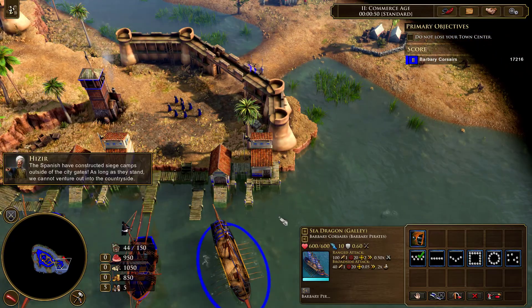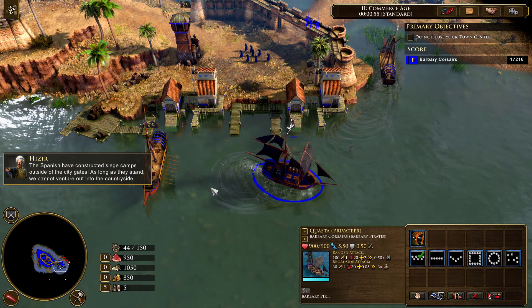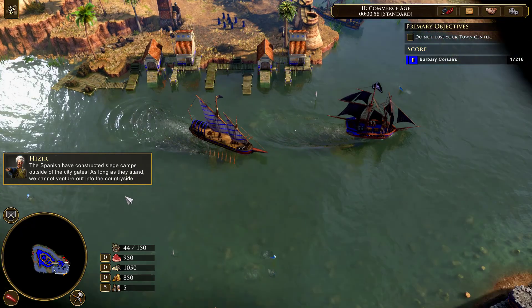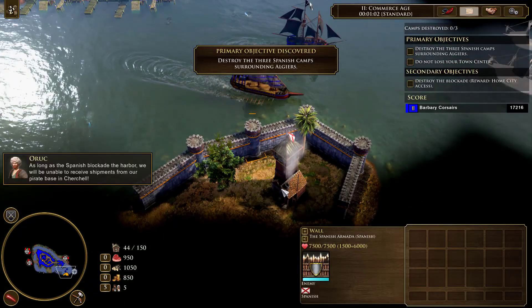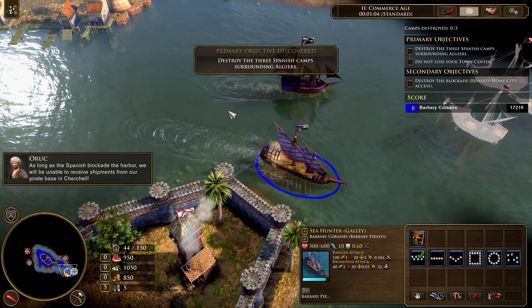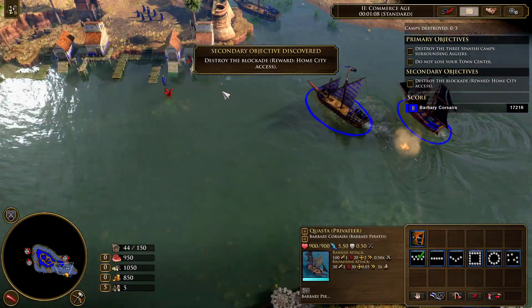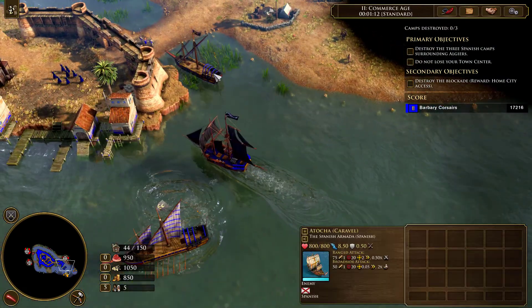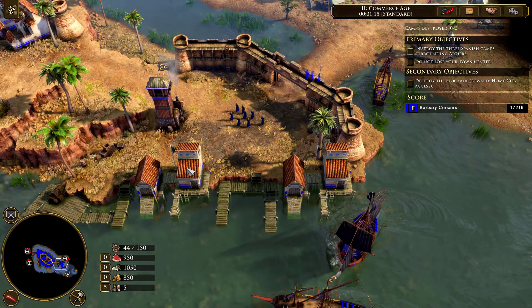Very nice. The Spanish have constructed siege camps outside of the city gates. As long as they stand, we cannot venture out into the countryside. As long as the Spanish blockade the harbor, we will be unable to receive shipments from our pirate base. Let's chill for a bit and not go there right now.